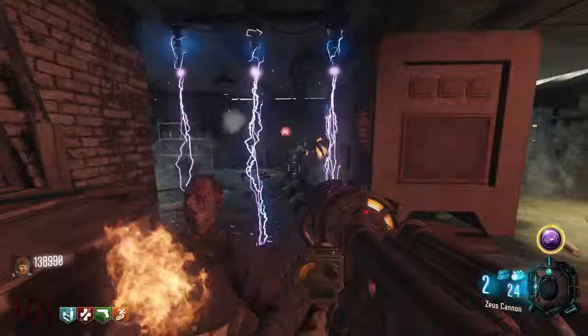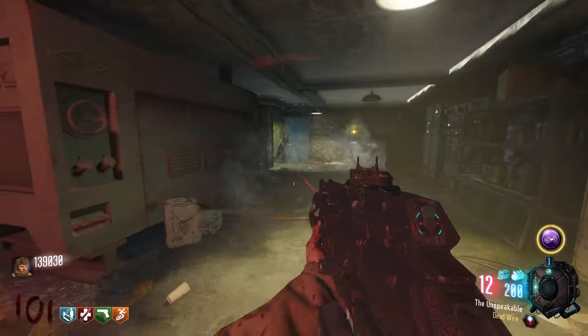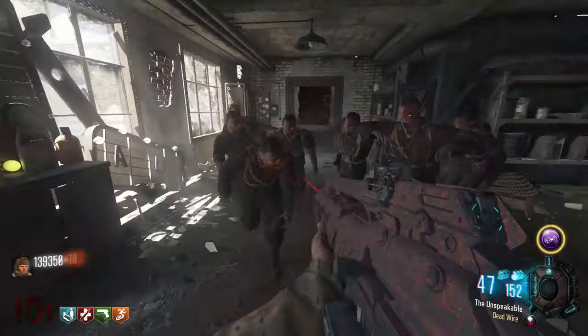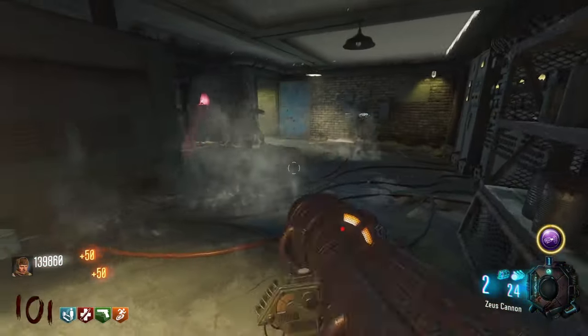Alright, now onto the high round strategy. This takes place in the M8 room. As long as you keep the door leading towards the stage closed, you can actually turn this trap into an AFK trap, which is really nice. In the meantime while you're waiting for the trap to recharge, you want to be shooting your dead wire and turrets.